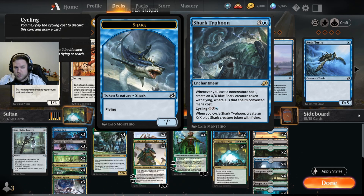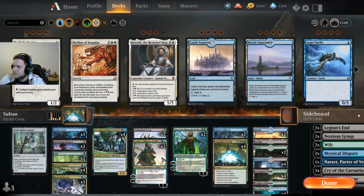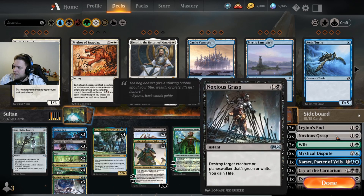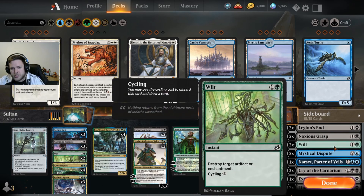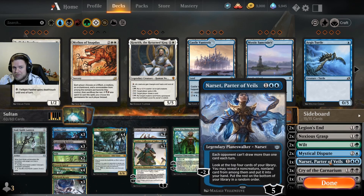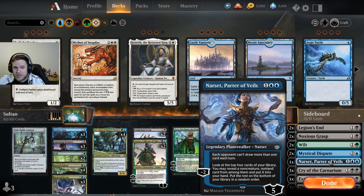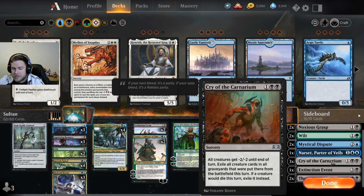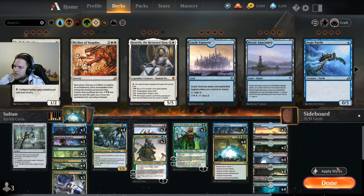Now briefly going over the sideboard, then we'll talk about good and bad matchups. In the sideboard: two Legion's End to hit low-cost creatures — really good against Rakdos and Chant decks. Noxious Grasp to deal with Nissa, Uros, Teferis, those kinds of things. Two additional Wilts to have a good game against Rakdos plus Chant. Dispute — some counters against mostly Reclamation and Bant. One-of Narset, good in the mirror against another Sultai deck and also good against Rakdos and Bant. Grafdigger's Cage to completely shut down the Rakdos deck. Extinction Event — an additional sweep effect.